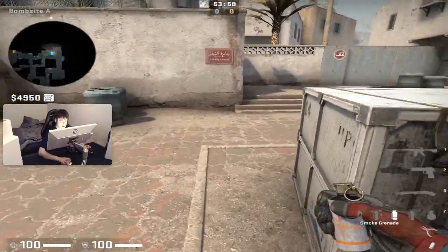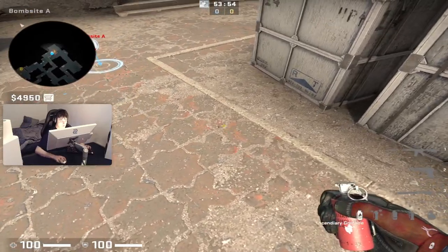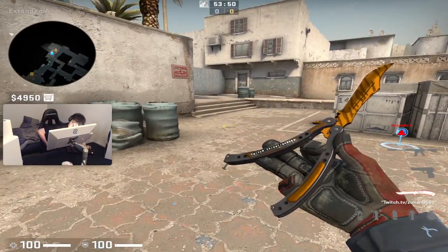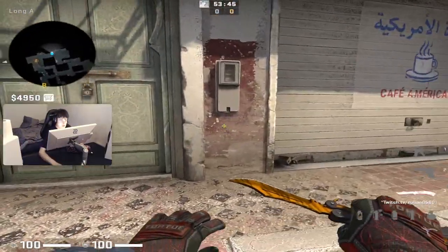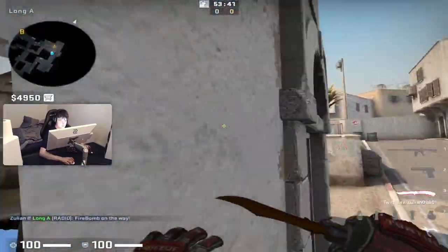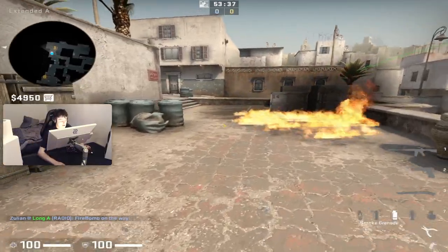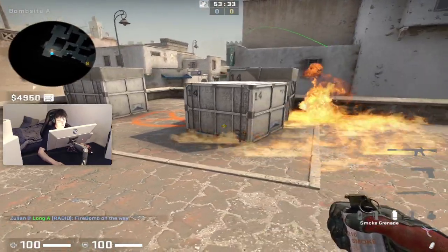This smoke will also help you ruin the molotov that they are throwing behind these boxes — I call it the 'coffee molotov', I don't know what other people call it. But it is good at countering that molotov. The next smoke I am going to show you is called Olaf — my star smoke.